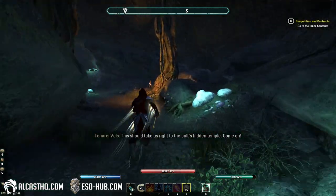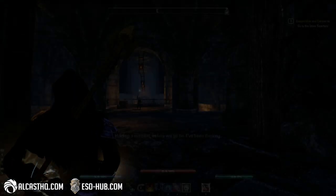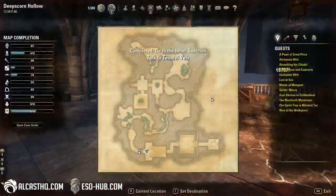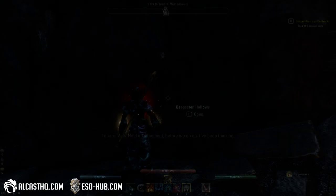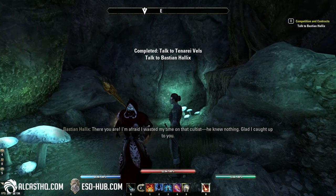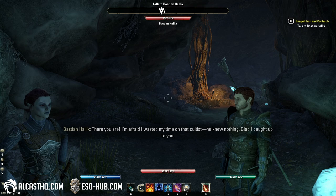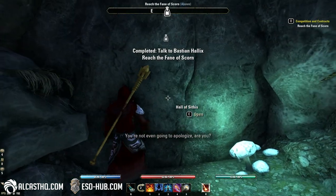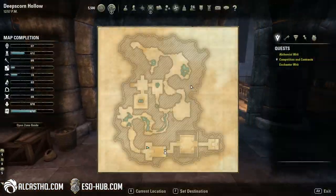This should take us right to the cult's hidden temple. It's always smart to split up in dungeons — but you don't know what's going to happen.